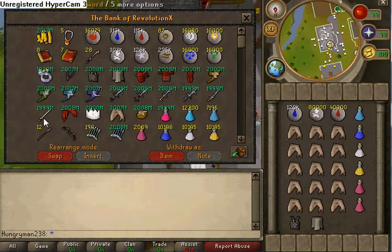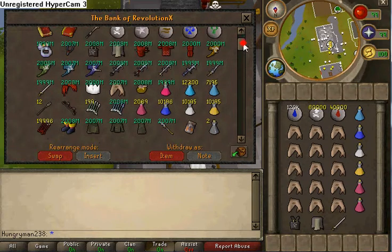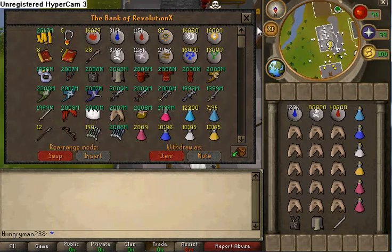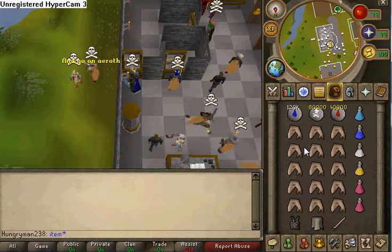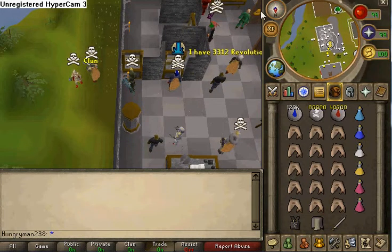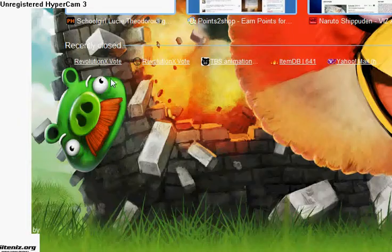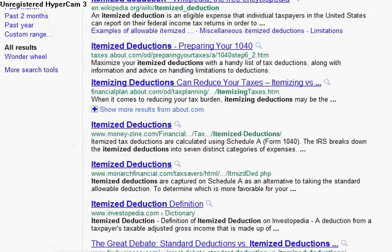Let's grab some friendly PK gear. Dragon claws are way underpowered in this game, so I need to see if I have a DDS. If I don't, I'm going to give you an idea of where you can go get it. Type in itemdb.com in Google and I'll see if I can find it.